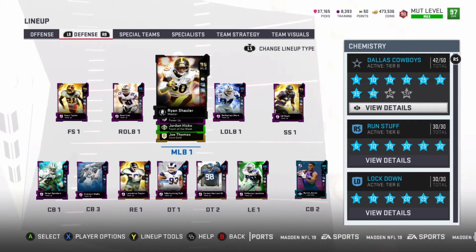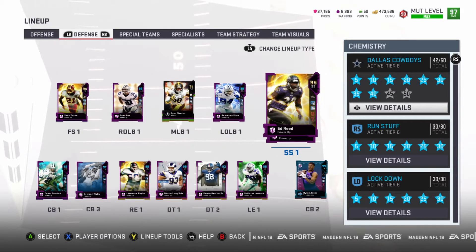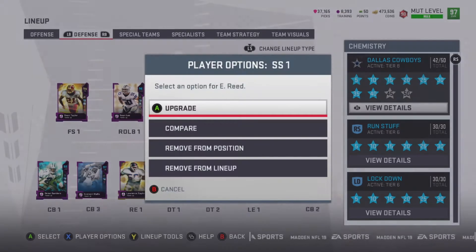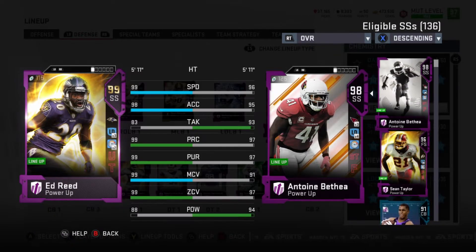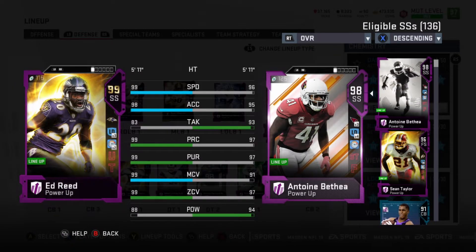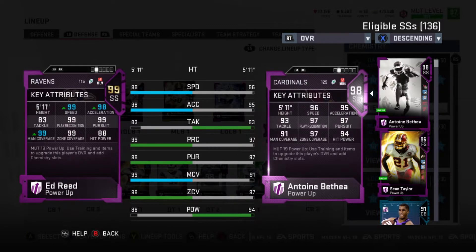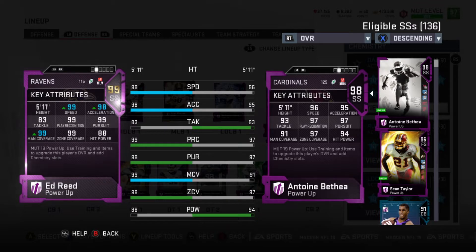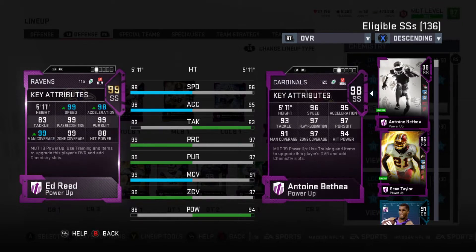Wake up sleepyheads, what's up, it's your boy P to the JPJ here. As you can see from the title, we have Ultimate Legend fully powered up Ed Reed — the Mr. Ball Hawk himself. We're going to quickly show you his stats, show how he's looking — pretty much a golden ticket, honestly, without the tack on the hip power, which I don't know why it's so low. We're going to take him into weekend league, play a few games, and show you how he plays on the field.